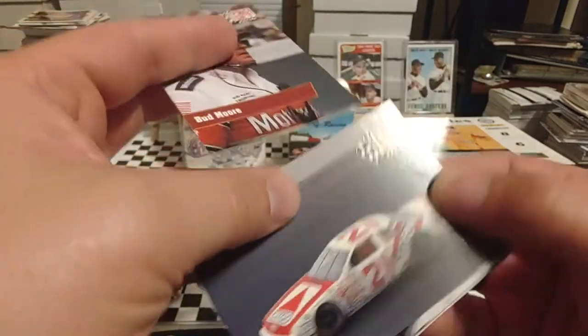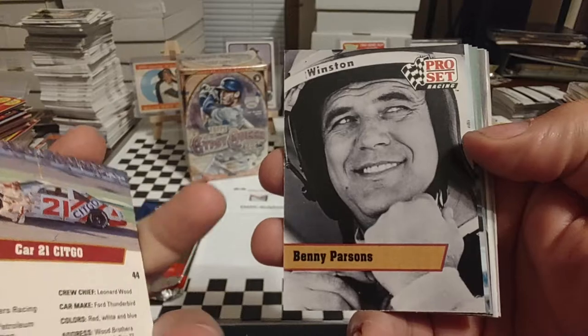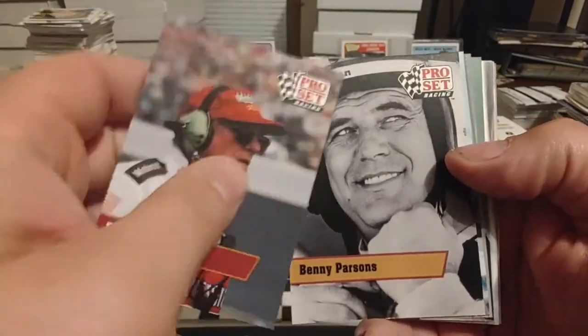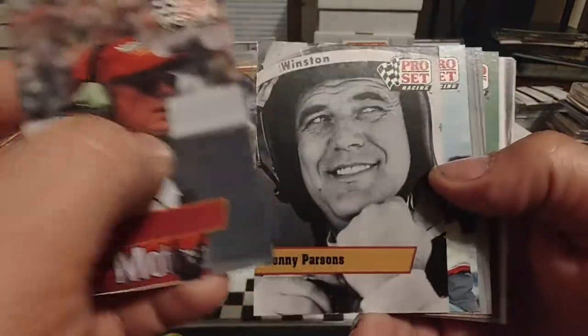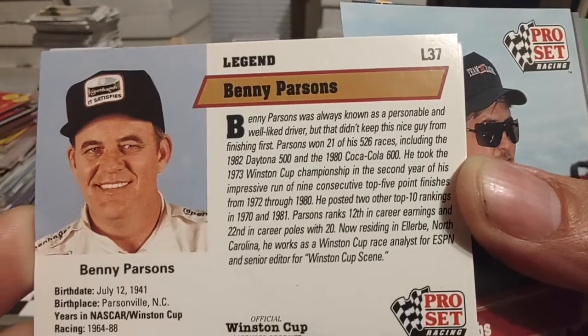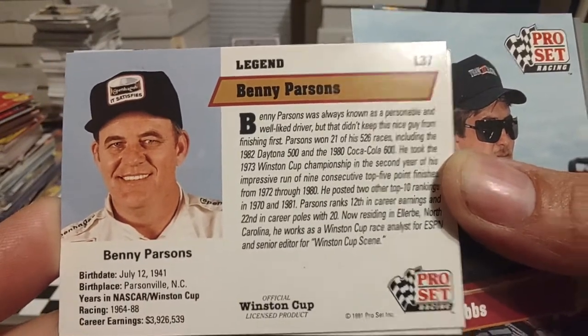There you have Dale Jarrett. He replaced Neil Bonnett in the 1990 season after Neil had an injury. There is kind of an insert set in the 91 and the 92 Pro Set — it would be the Legends Set. So this is a Legends card, Benny Parsons, and it is designated with a prefix of L. I think there's 40 cards in each set.